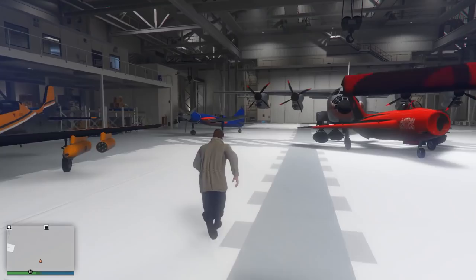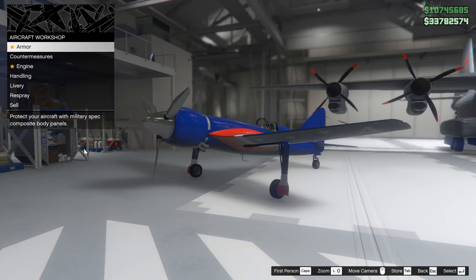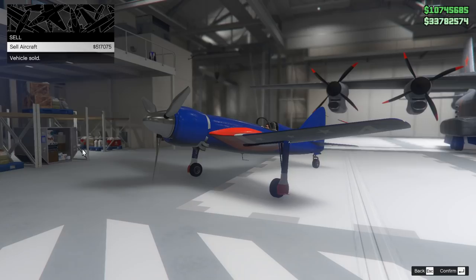I'm going to show you a really cool trick with the Howard. It's one trick you can do with a plane — pretty simple and straightforward. You open up the modified aircraft section, go to sell, and you sell it. Neat trick.